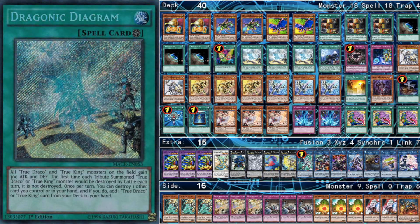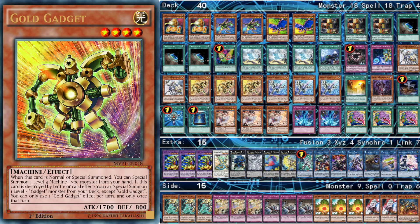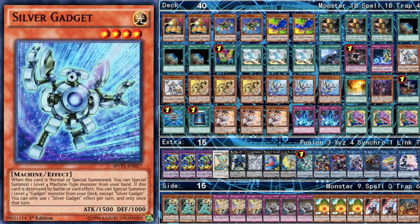Now let's move on to the rest of the Extenders. Diagram is an Extender, and you have Terraforming and Set Rotation to search that as well. For strictly Extender cards, you have three Gold Gadgets and three Silver Gadgets. I like both of these because they don't require any engine requirements — it's not like Brilliant Fusion or Symphonic Warriors where you have to play a brick card, because your True Draco cards can already be bricks sometimes. They're really strong in a simplified game state where in some cases you can just set them and pass and your opponent can't kill you unless they make a big play.